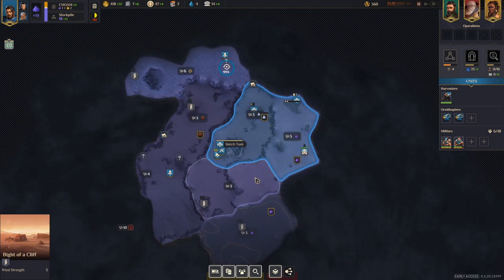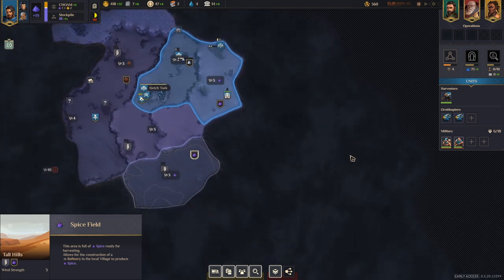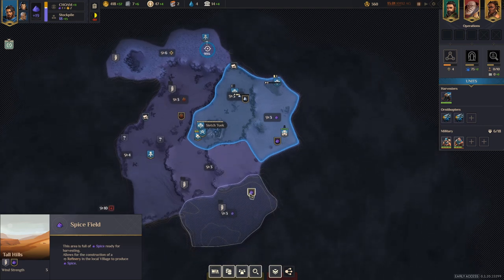This is also the time when you want to know where your second spice field is — ideally you've already found it. Try to use your environment positively by staying away from borders next to enemies. That just invites attacks, and especially on hard difficulty or above you'll be in a lot of pain if you're constantly defending. If you can expand to a second or even third spice field without touching enemy borders, do that, but do claim as much territory as you can to get your production up and running.